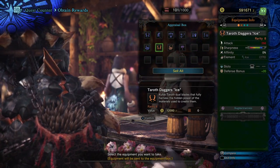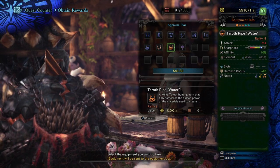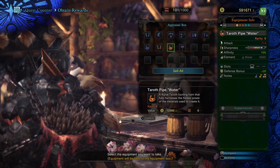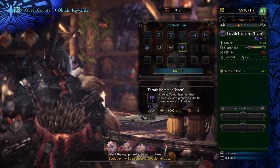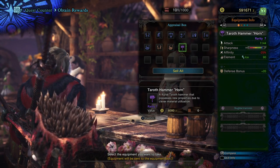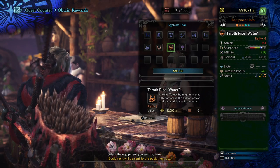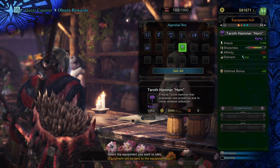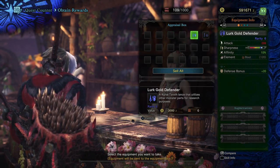The bottom three were the gold ones, and you can see we managed to get Taroth Daggers Ice. What else did we get? Taroth Pipe Water, Kulve Hunting Horn that fully harnesses the hidden power of the material used to create it, and the Hammer Horn. We've already got this one, but we don't have these two. Obviously these Rarity 8 ones are stronger. We will be taking a look at those later on. I just wanted to show you guys how to go about getting these weapons.